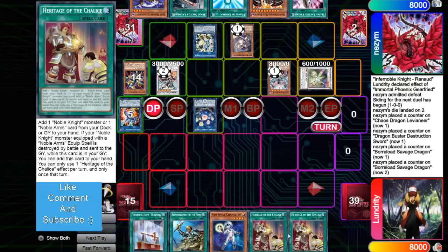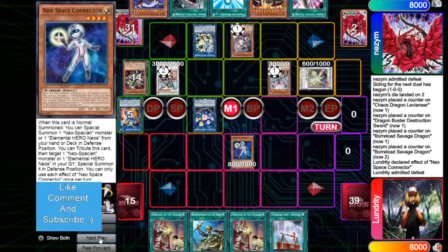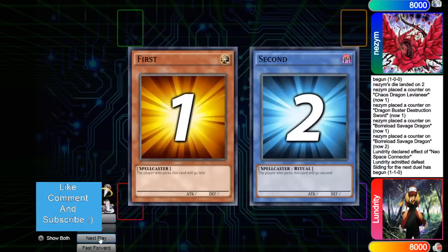Draws Heritage. This guy just drew terrible — like just multiples upon multiples. Normal Connector effect. He can't win that. Moving on to Game 3.